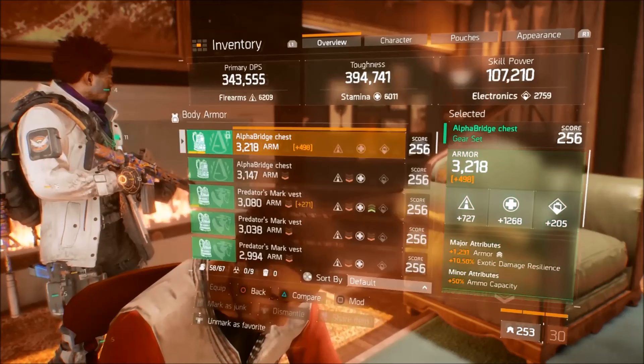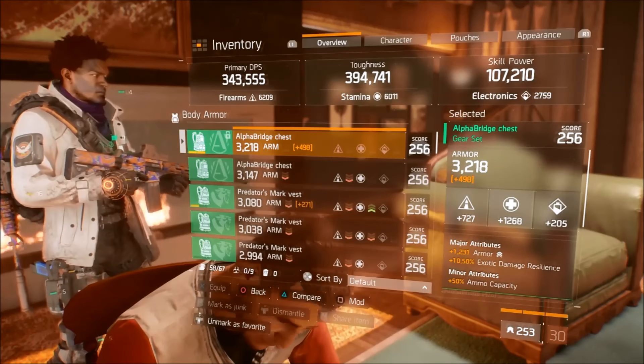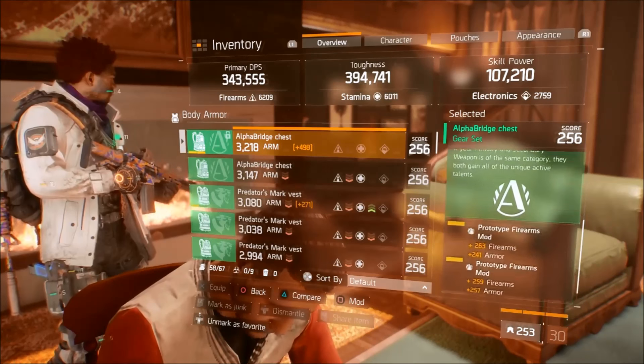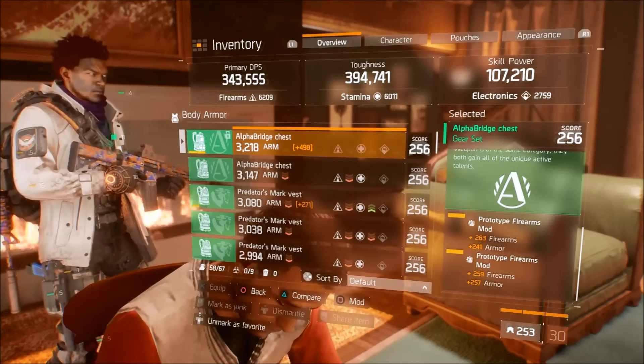Getting into my gear here. Alpha Bridge build chest — pretty nicely rolled, pretty high stats, high armor, exotic damage resilience, ammo capacity is nice. And then I have a firearms mod with armor, and another firearms mod with armor.